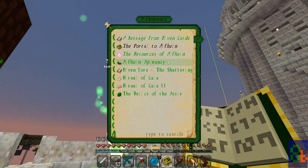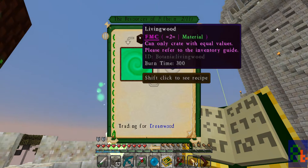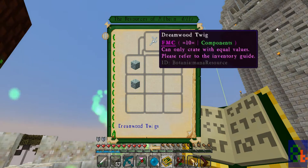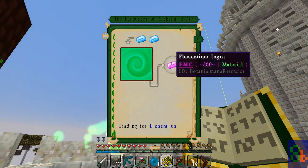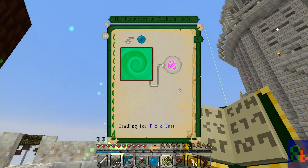On the Elfamancy page we now have a message covering: Resources, Apiary — which is to do with bees — Elven Lore, Ritual of Gaia (which is a tough one; fighting the Gaia Spirit is not very fun, and I haven't fought Gaia Spirit two yet because it's a tougher version), and Relics. If we look at the Resources section: throwing living wood in gives dream wood, which we can use to craft dream wood twigs and a better mana spreader. Throwing in mana steel gives elementium. The big one we want is mana pearls into pixie dust — pixie dust is what we need to add to a mana lens to create our warp lens.